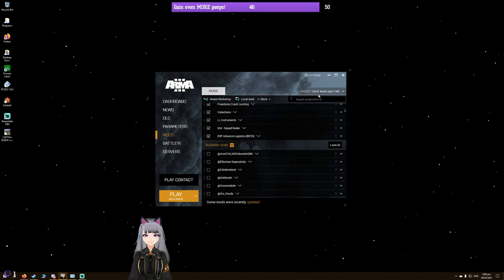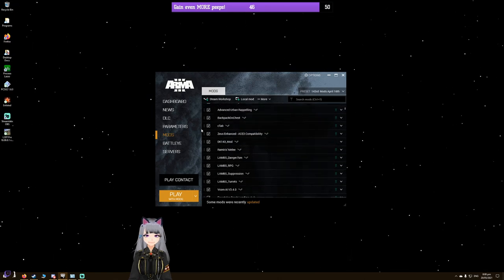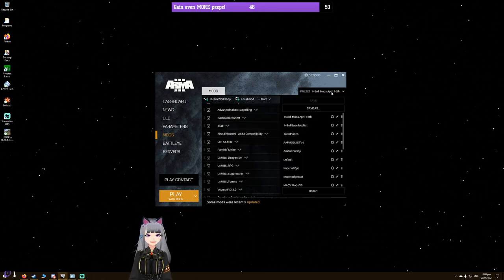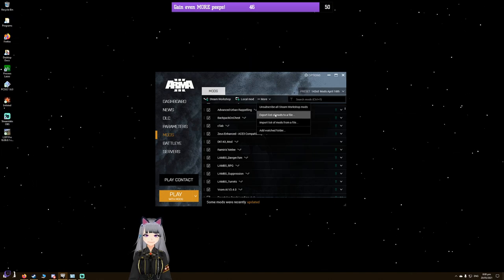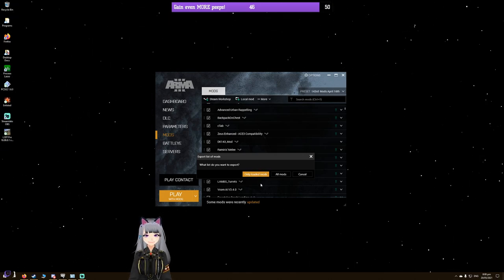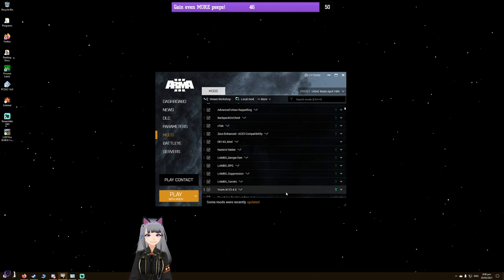Once you've saved your preset — I'll use the 143rd mod list as an example, which is mainly Warhammer 40K themed along with mods for AI, equipment, and maps — you can export it for your players. Go to More, then Export List of Mods to a File. This exports all loaded mods as an HTML file that people can use to install your entire mod list at once, and the launcher will download them automatically rather than having to install each individually.